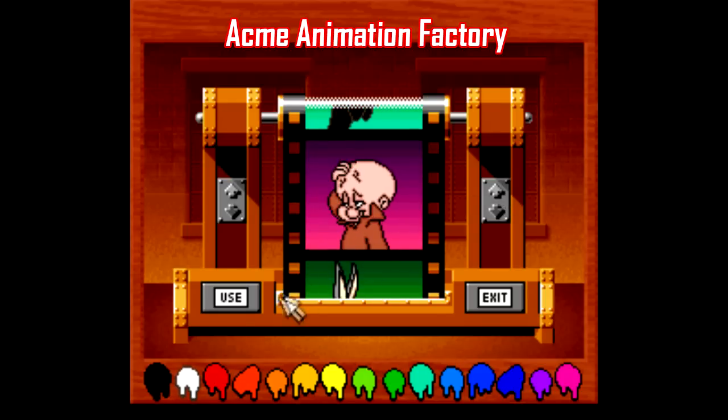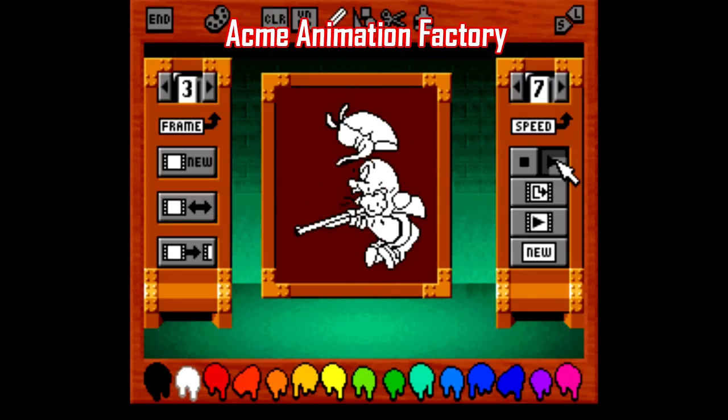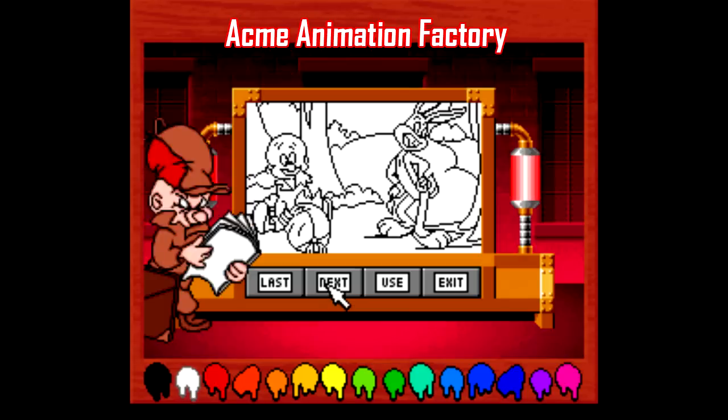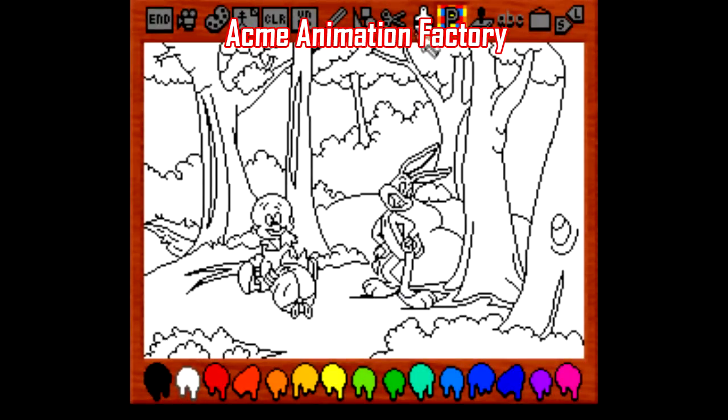Going in alphabetical order, starting with Acme Animation Factory. As you might guess from the title, this is a Mario Paint-style game compatible with the SNES mouse. It allows you to edit pre-made sprite animations and place them in different scenes, and you can compose your own music as well. As far as Mario Paint clones go, this one is pretty good. Obviously it's completely outdated by today's standards, but if you have a small child, this one along with Mario Paint might be entertaining for them.